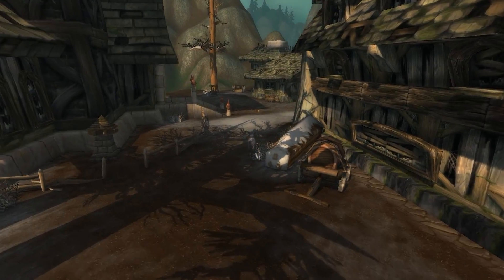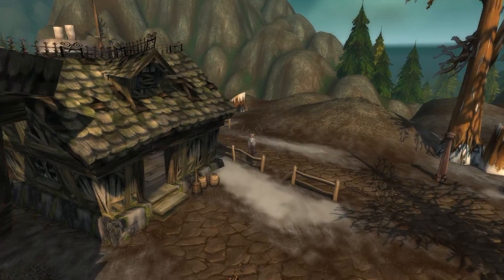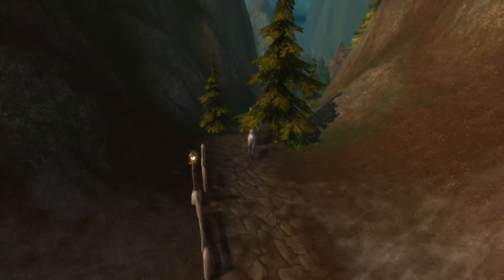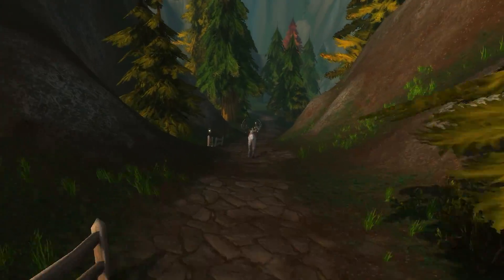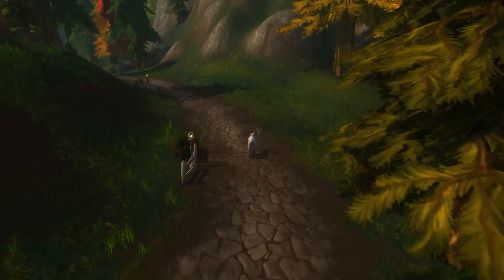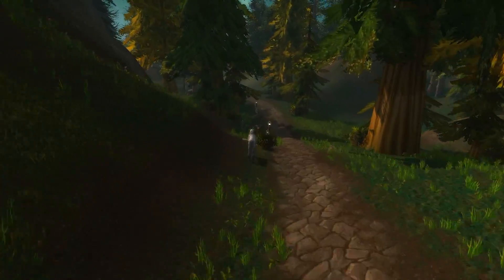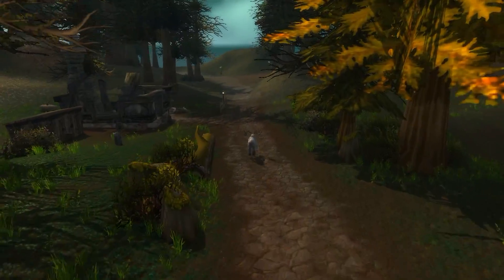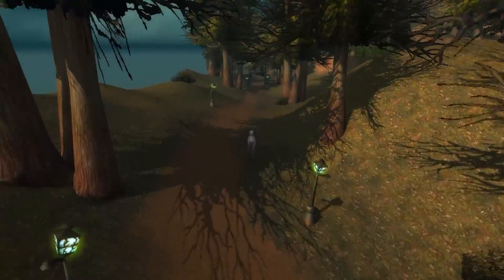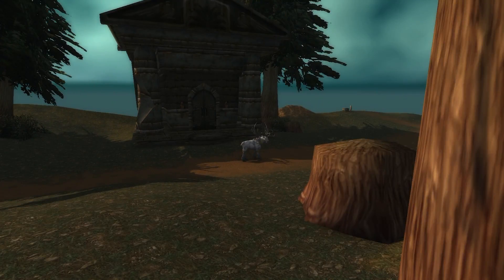The town of Strawnbrad appears the same as it does on live, minus the Horde flight point. In Cataclysm, Chillwind Camp was rebuilt and turned into an Alliance quest hub. The Mausoleum on Sorrow Hill has had scaffolds erected around it.